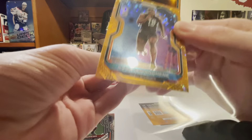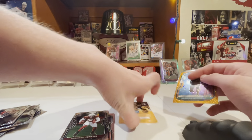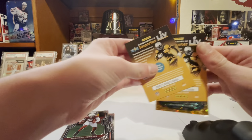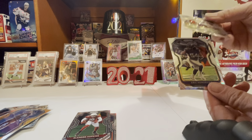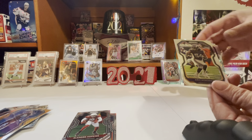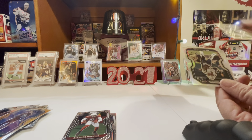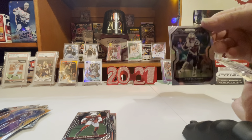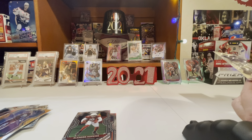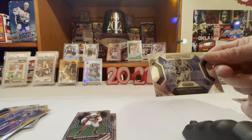We got a nice pull. Got double kid reporter for fire packs. Nice pack there. This card is wrinkled at the bottom. Eric Kendrick. There's your silver - that's the silver. I'll look and see if there's any numbers or anything on it. Unstoppable Darius Leonard.